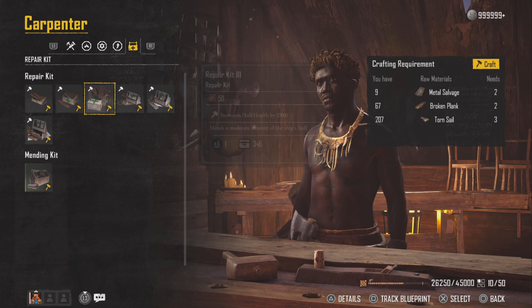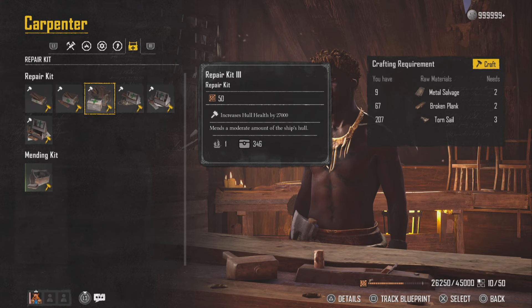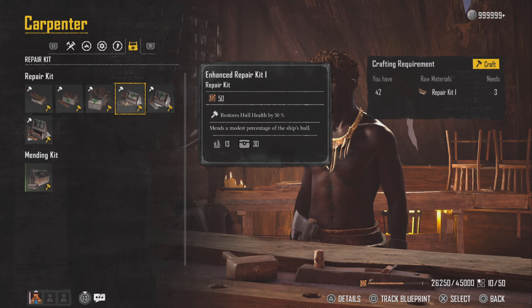Repair kit 3 is going to do 27k of standard damage repair, but with a 90 second cooldown — those cooldowns are ridiculous. If we look at the enhanced repair kits now, the enhanced repair kit 1 restores 50% hull health and the cooldown on that is 40 seconds. I know it doesn't say it, but I've tested it a few times.